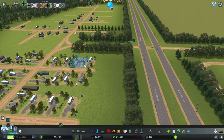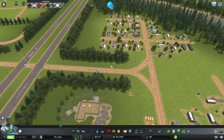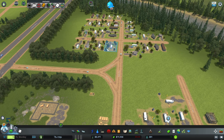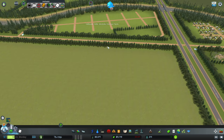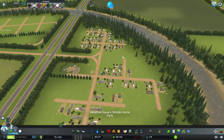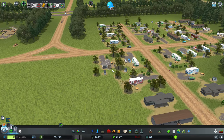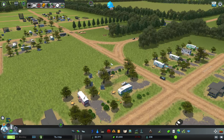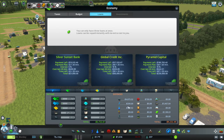People are going to start moving in — here we go. Holy cow, these are huge mobile home parks; I didn't realize how big these were. Residential demand is getting low and we still aren't making money.